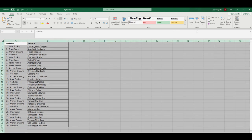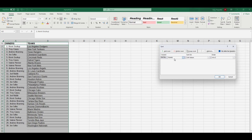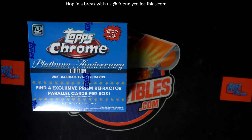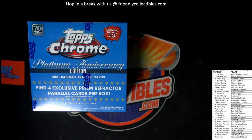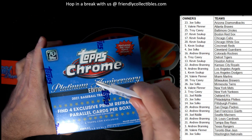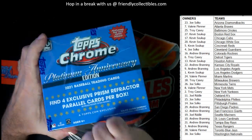Let's sort custom sort and alphabetize the teams. Let's pop that on our main screen and get at it. We've got a good box to do — Bowman Draft is moving, got a bunch of good stuff moving. Star Wars Masterworks getting close. Topps Chrome Platinum Anniversary, baby — let's do it!